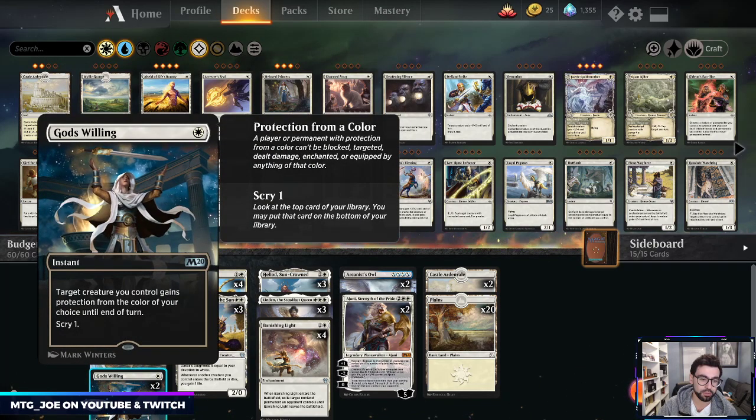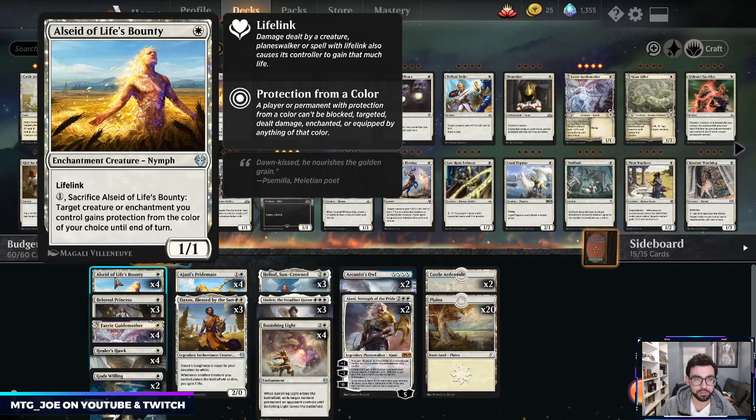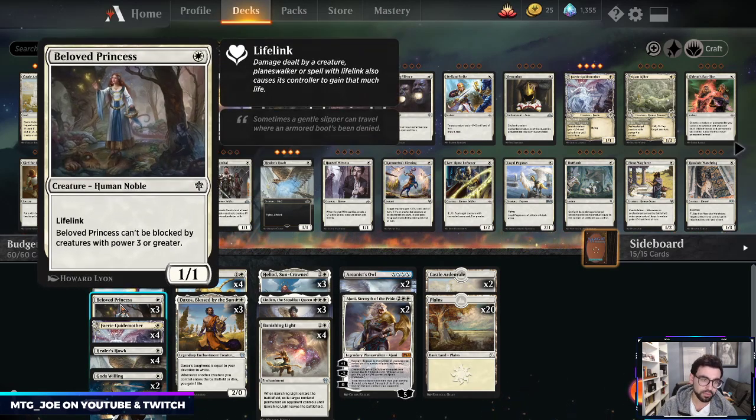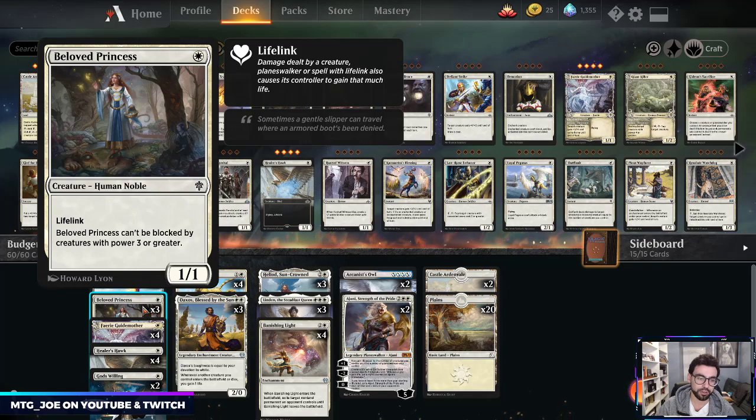We can also give Ajani's Pride Mate protection from a color so it attacks without being blocked. We're offsetting this with two copies of God's Willing, which is basically a spell version of that effect. We're playing four of those because they each add to devotion on their own. Beloved Princess is a budget option — another one mana 1/1 lifelinker. It can't be blocked by creatures with power three or greater, so against big creatures it's pseudo-unblockable if we can grow it big.